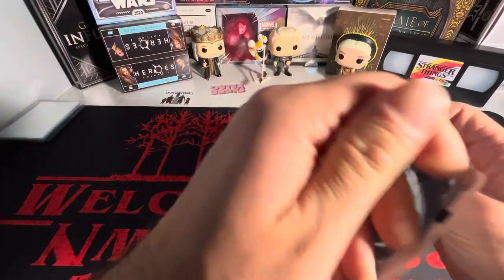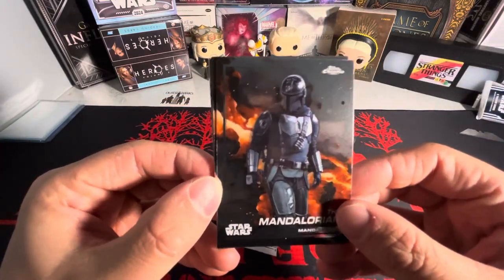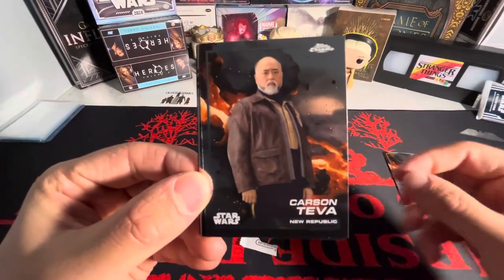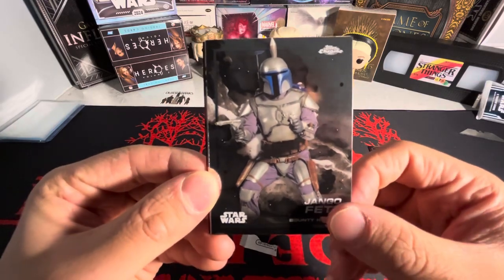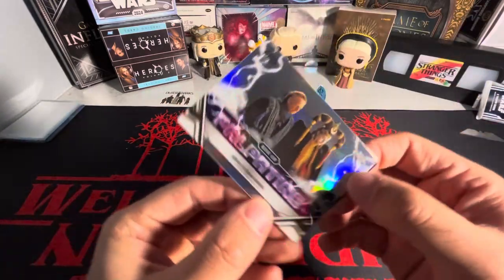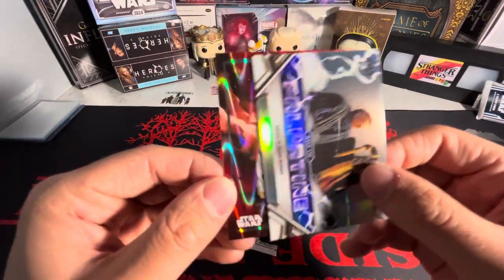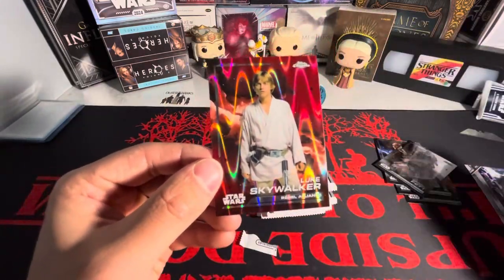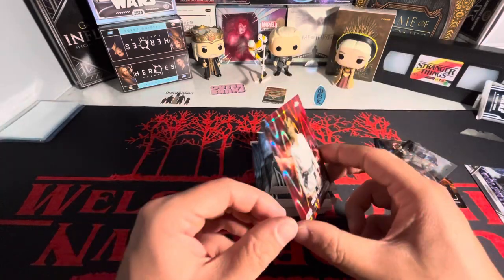We're just gonna get right into it. Looking for anything at this point. We've got the Mandalorian — that is sick! We've got Carson Teva, the Client, Jango Fett — that's sick — and we have Palpatine, a Rise of Palpatine, Viscara Dequam, Amidala, and a Luke Skywalker — I think this is a red refractor.